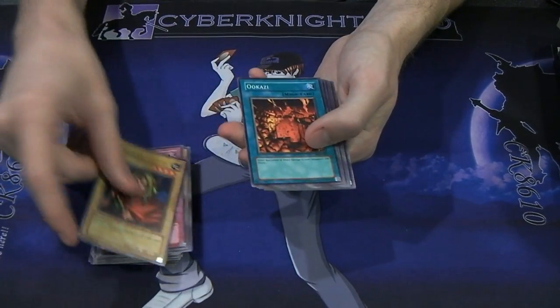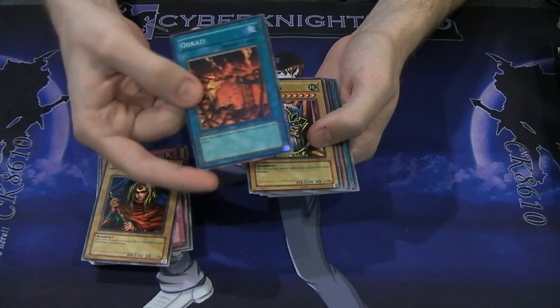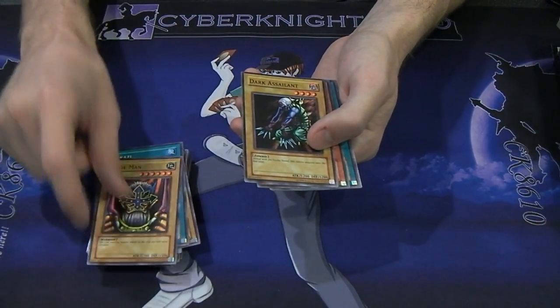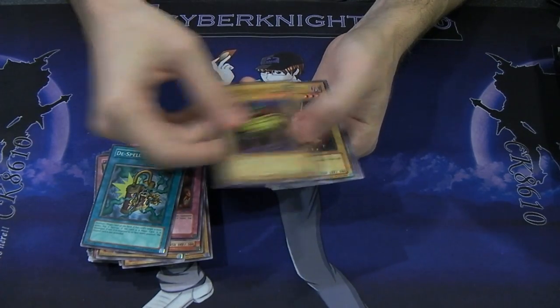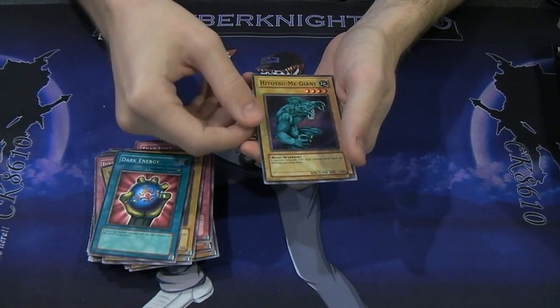Just Desserts, D-Human, Uzaki — I think that's how it's pronounced; kind of a funny card. Judge Man, Dark Assailant, Hang Hang, Trap Hole, De-Spell, Master and Expert, Ryukushin, Dark Energy, and Hinatsumi Giant.